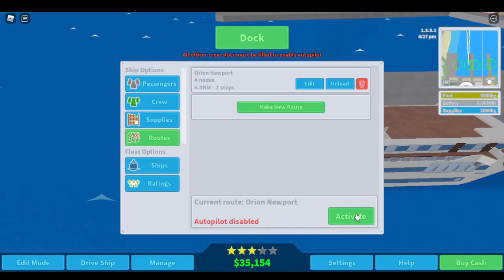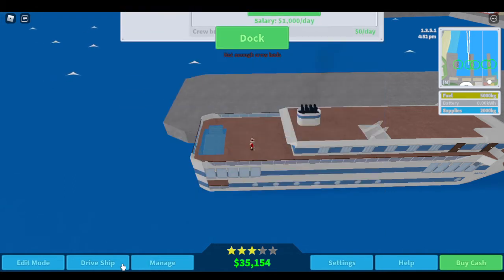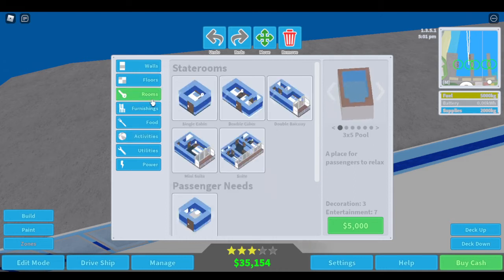Activate. What? All officer crew slots must be filled to enable - what? Not enough crew beds? Why do I have to do so much?